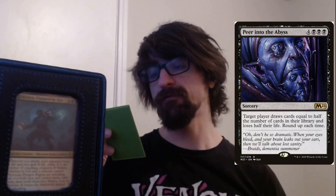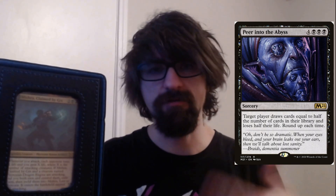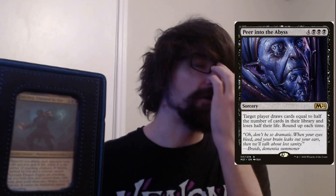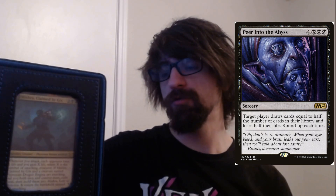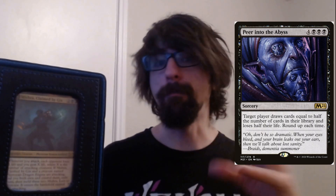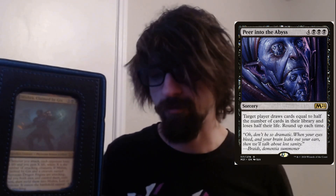This card pairs with Bojuka Bog combo — it's called Peer into the Abyss. It's a four normal cost plus three black. Target player draws cards equal to half the number of cards in their library and loses half their life, rounded up. You use it once to take a lot of their health and give them a massive hand. This is really good if you can force discard them after. There's also another combo card in here — Underworld Dreams. Whenever an opponent draws a card, it does one damage to that player. So you play Peer into the Abyss, they draw half their deck and take half their life, then take additional damage from Underworld Dreams for each draw. Then you Bojuka Bog them and exile all their cards. Really really fun.